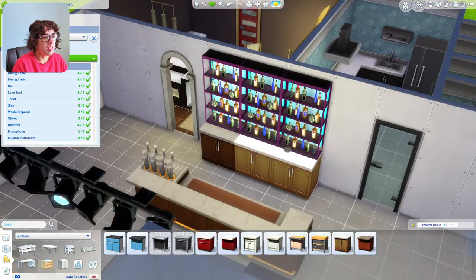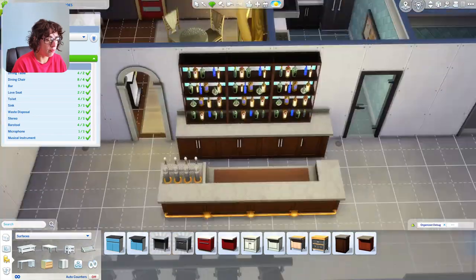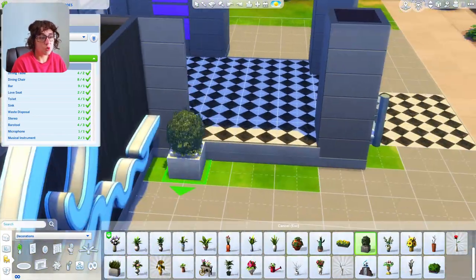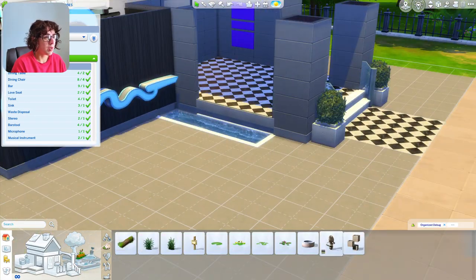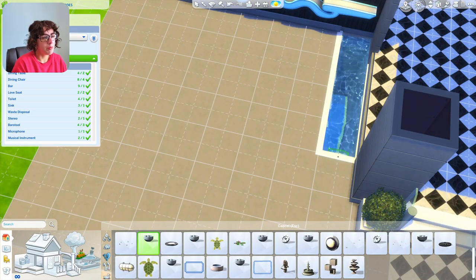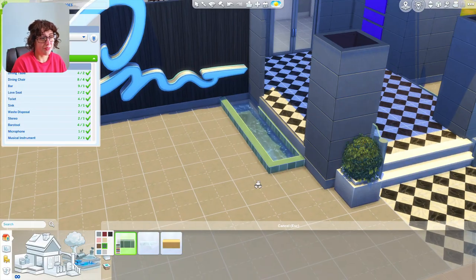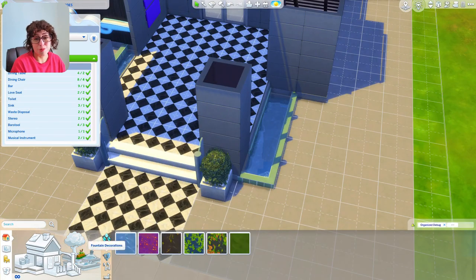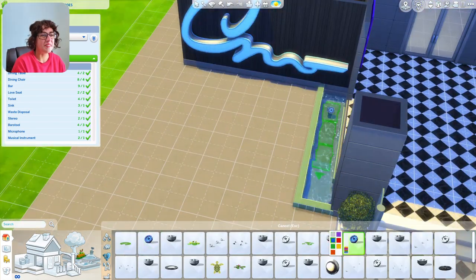Going back downstairs, we're creating the bar area — the liquor cabinets in the background and then a long bar. I'm figuring out what the plants will look like; they're technically indoor plants but I think they'd look great outside. We're creating a little fountain area for visual interest at the outdoor entrance. Initially I had made it a pool, but then I remembered I needed to reclassify it as a pond — if I left it as a pool, one of your Sims is going to put on their swimsuit and start swimming laps.